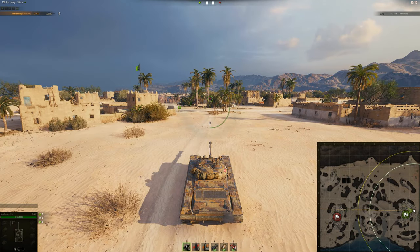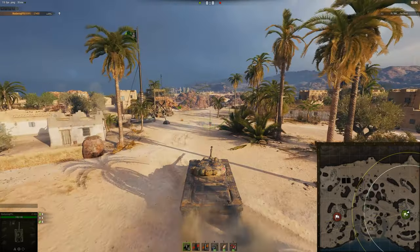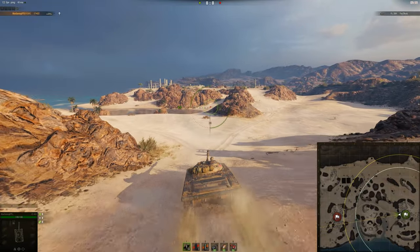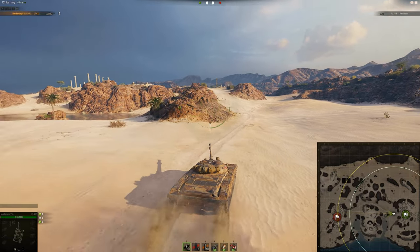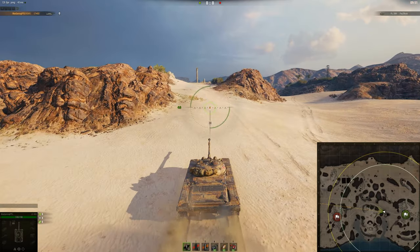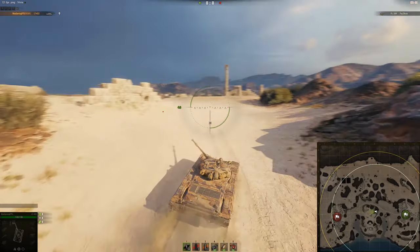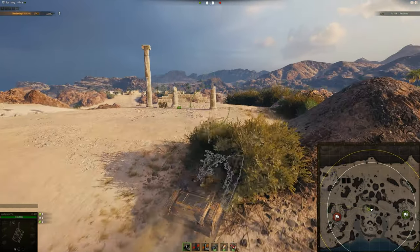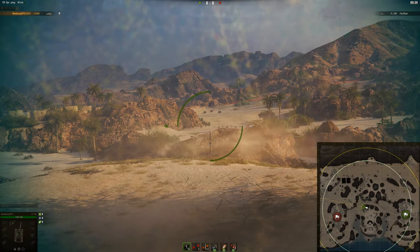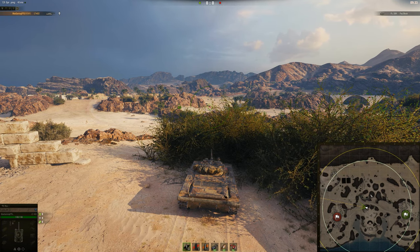Starting off with light tanks — the first spot is just the middle of the map. This is the only spot you'd really use at the start of the game. You could go up the left-hand side and around, or you could just go straight. It doesn't really matter how you get to the middle, just as long as you get there. From here, you can quickly go into these bushes and spot anyone pushing through here. This is great information for your team to find out how many people are actually going to this location.